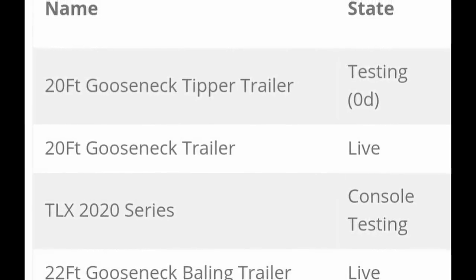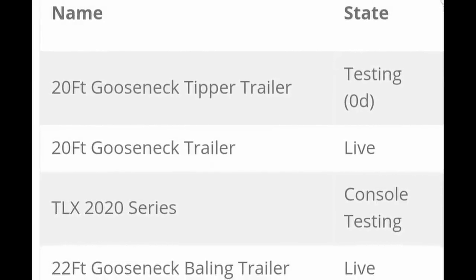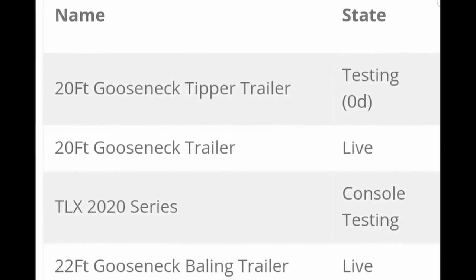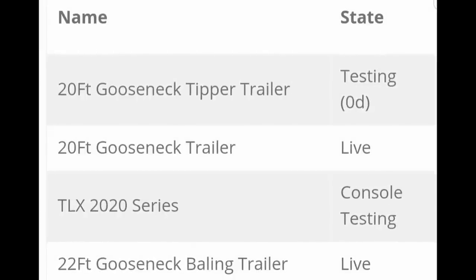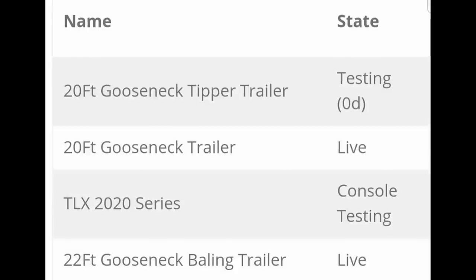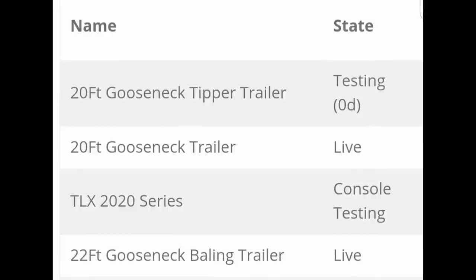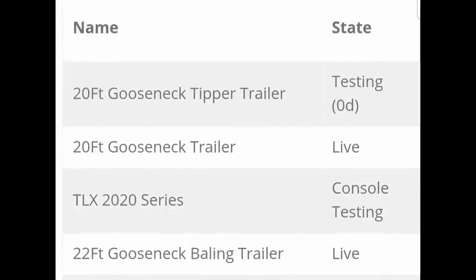Now from 82 Square Studio: the 20-foot gooseneck tipper trailer is in testing, the 20-foot gooseneck trailer is live right now, the TLX 2020 Series is in console testing, and the 22-foot gooseneck baling trailer is live now too. Cannot wait for the 20-foot gooseneck tipper and the TLX 2020 — I've been previewing them on the channel and on streams. Amazing mods.